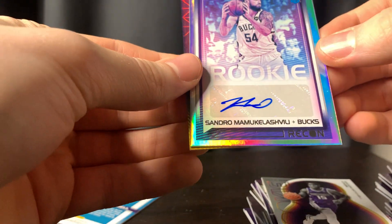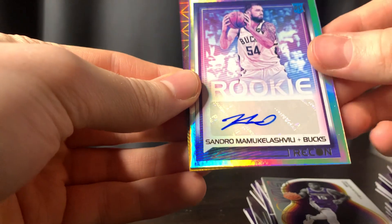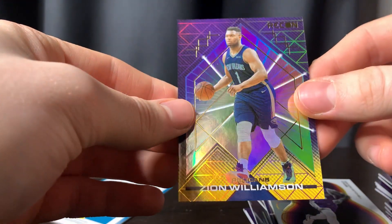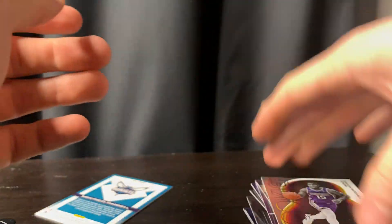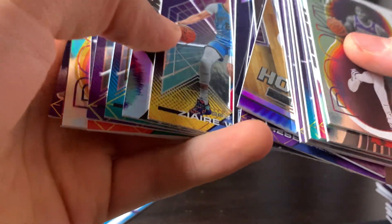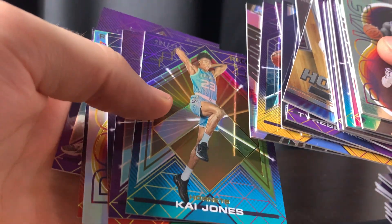Then we got Sandro — y'all try to pronounce that. I just really like this Zion. We got a bunch of rookies and top parallels, a bunch of numbered cards — like four numbered cards I'd say. But even the base cards are sick.